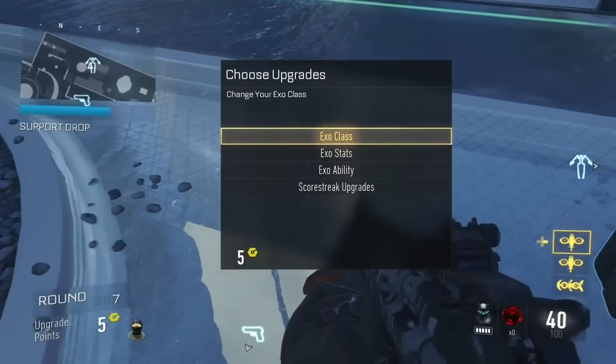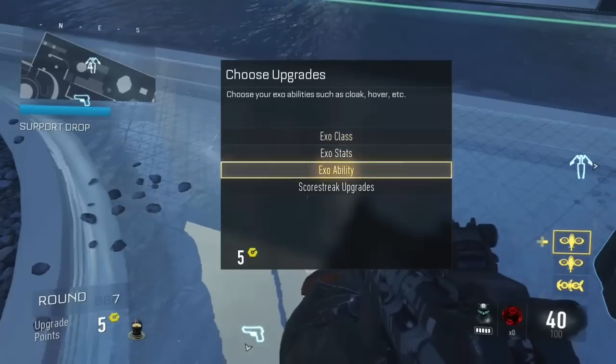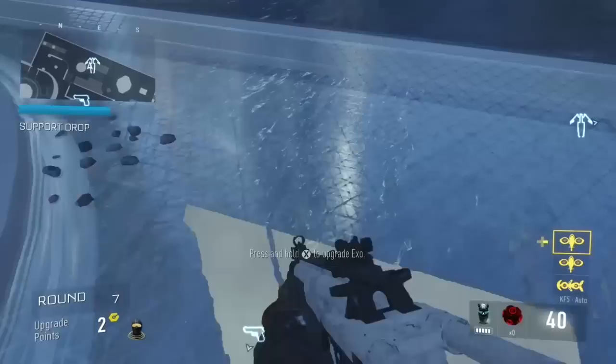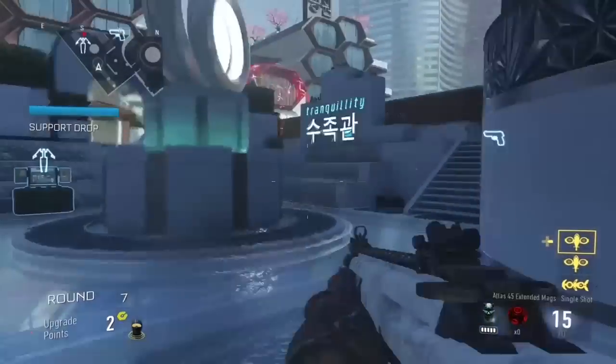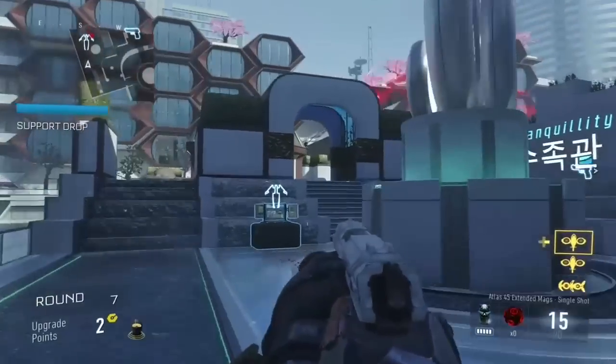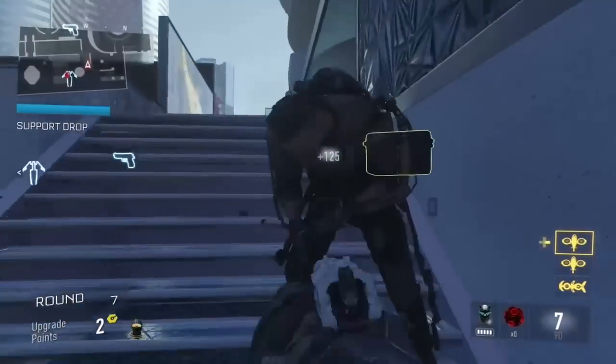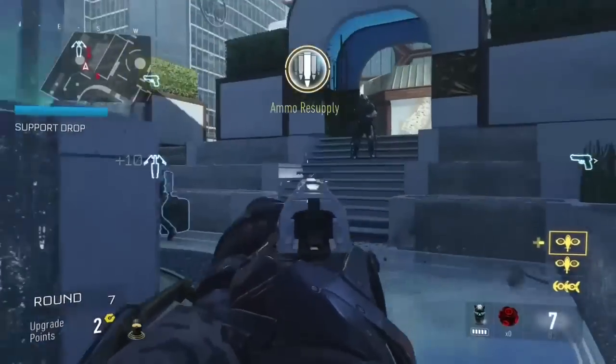Core reminds me of Buried and Hardhat. It reminds me of Buried because it looks like it's in some type of underground city, and it has that orange and yellow sandy feel — kind of like Hardhat.